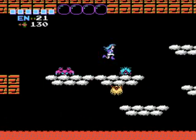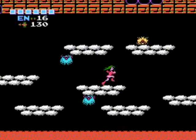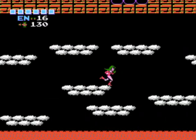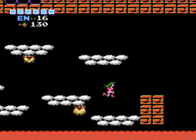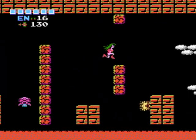Basically now, we're going to go to Lower Norfair and kill Kraid. On the way, there will be three missile tanks and the last energy tank. The thing about energy tanks - once you have six, if you get another one, it just refills your health, which is actually kind of useful.